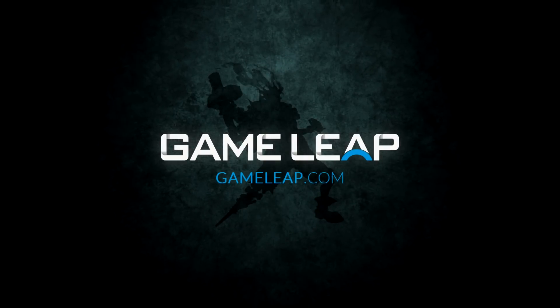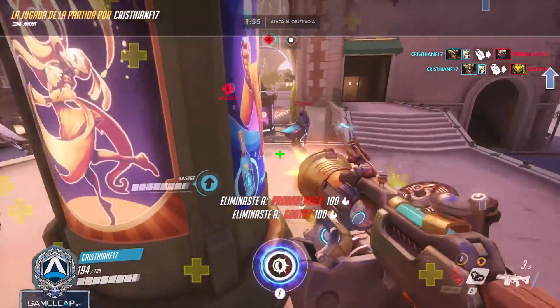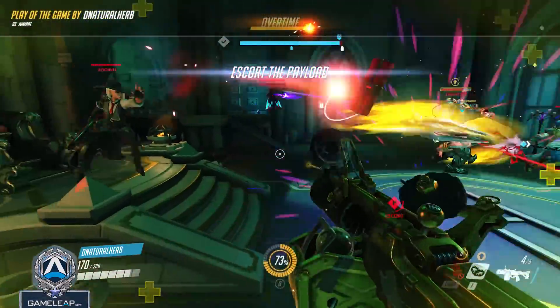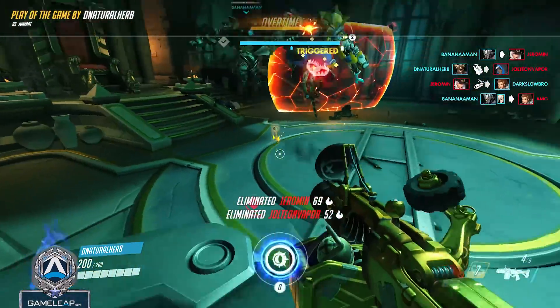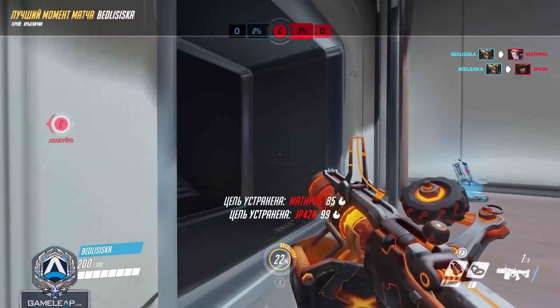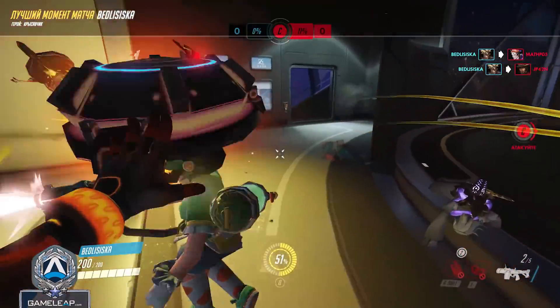Junkrat is a fundamentally underestimated DPS. Junkrat can break shields and pressure tanks better than just about any DPS in the game. On top of that, he has pretty dynamic movement and the ability to 1v1 a lot of the DPS and squishies. Those who master the basic aspects of Junkrat can have high impact even just whipping him out on certain defensive points against certain choke points. Now for those of you who master this demo man, you could win game after game farming the enemy team.